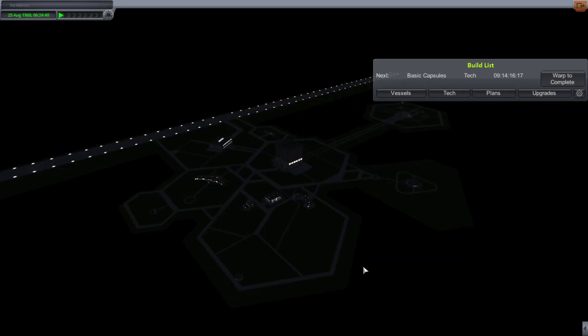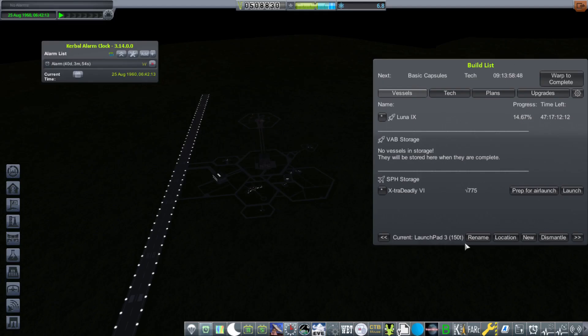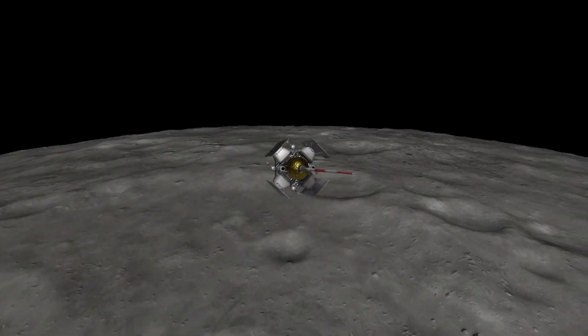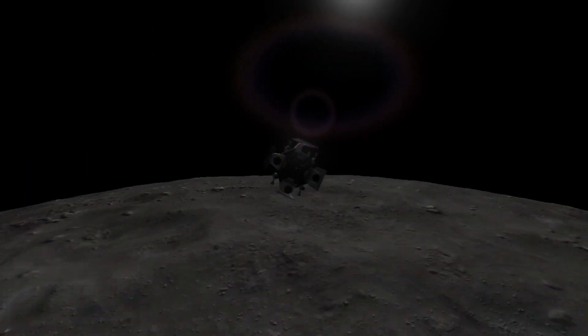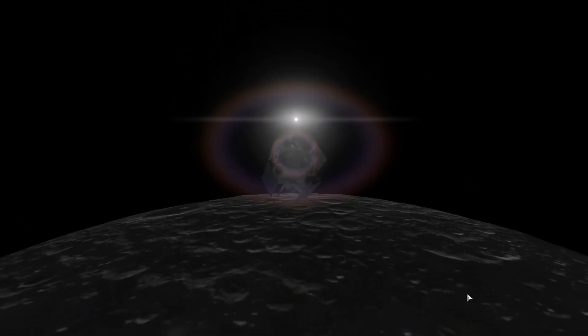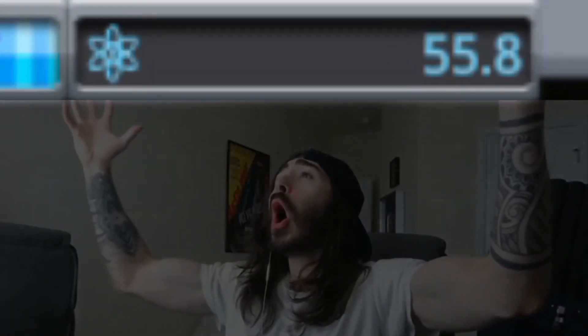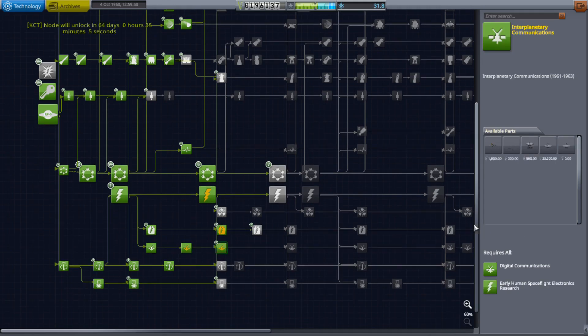That contract gave us a lot of funds. I accepted another lunar orbiter contract and then built a new launch pad. Here I am running science experiments in low lunar space — this probe gets extremely close to the surface, and every time it passes close it can run different science experiments for different biomes. That's a lot of science. With all that science, I'm going to spend a ridiculous amount on R&D.